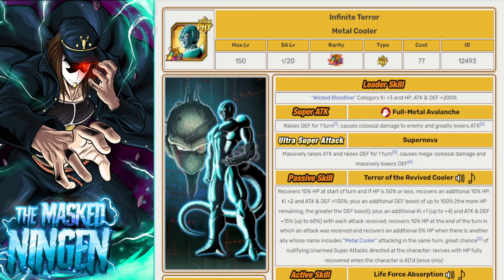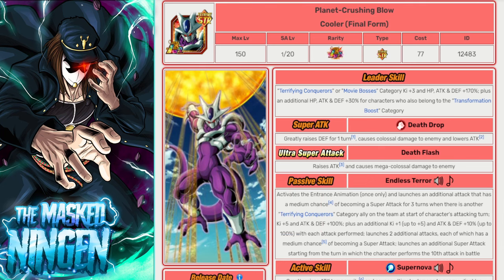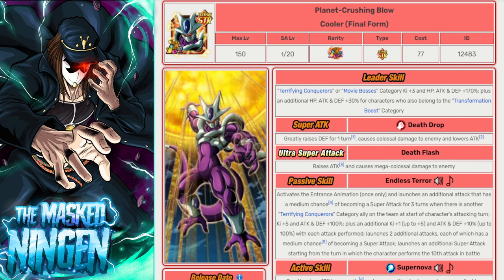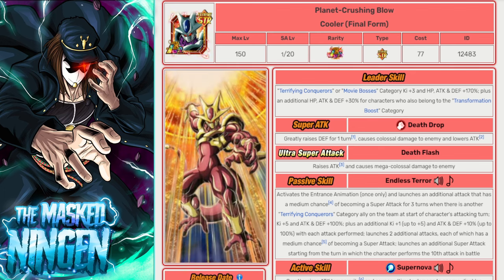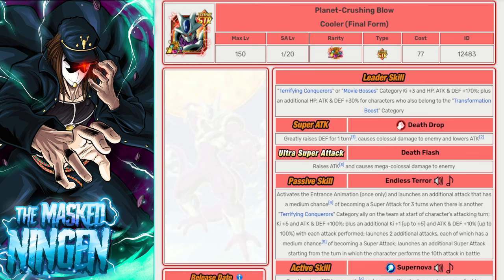If you don't have LR Metal Cooler, there is the AGL one with his EZA. For Extreme Z Battles you cannot use characters with the same name, so you can only use either the AGL one or the Physical one. Obviously the Physical one is the one you want if you have both — not just because he'll be better with type advantage and being an LR for Legendary Power, but he has the better leader skill too. If you don't have Physical Metal Cooler, there is the STR LR Final Form Cooler, who leads Terrifying Conquerors or Movie Bosses for 170 and gives an extra 30% to Transformation Boost, so a lot of Wicked Bloodline characters will get the full 200% leader skill from him.